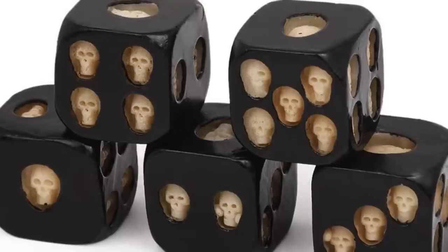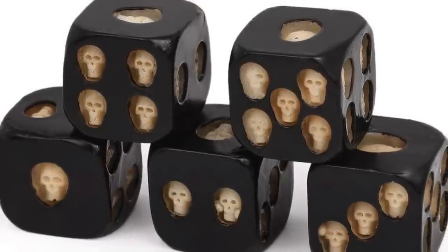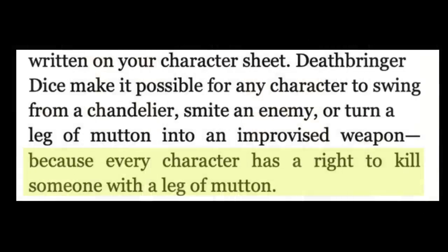You don't need a feat called Tavern Brawler to turn a mutton leg into a weapon — every character has a right to kill someone with a leg of mutton. This creates a lot more options for player characters, allowing your players to break out of the fence that is the character sheet. There's no 'I can't do that because I'm not this class or don't have this class feature.' You can do things based on the fiction, based on the situation you are in.